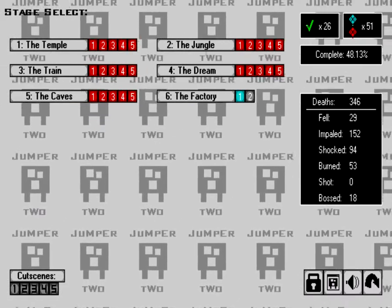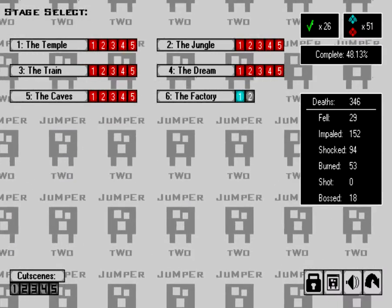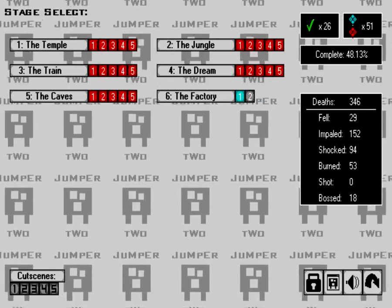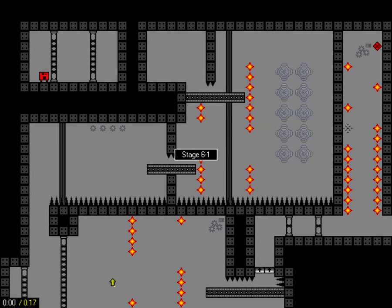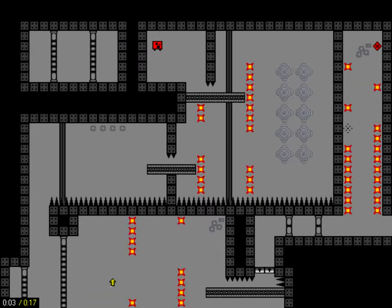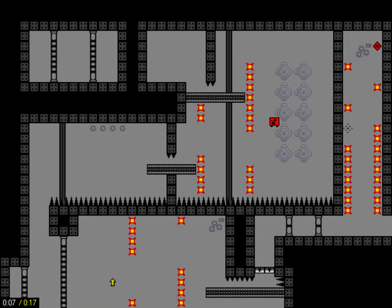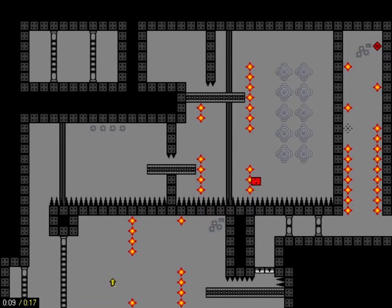Hello YouTube, my dear subscribers, welcome back to another episode of Jumper 2. We have finally conquered the caves and reached the factory. Last time we already collected the blue orb, so now let's head for the red one. I hope that playing the factory will actually be more fun than the caves, because the caves were no fun — a few levels, but all in all not so much fun.